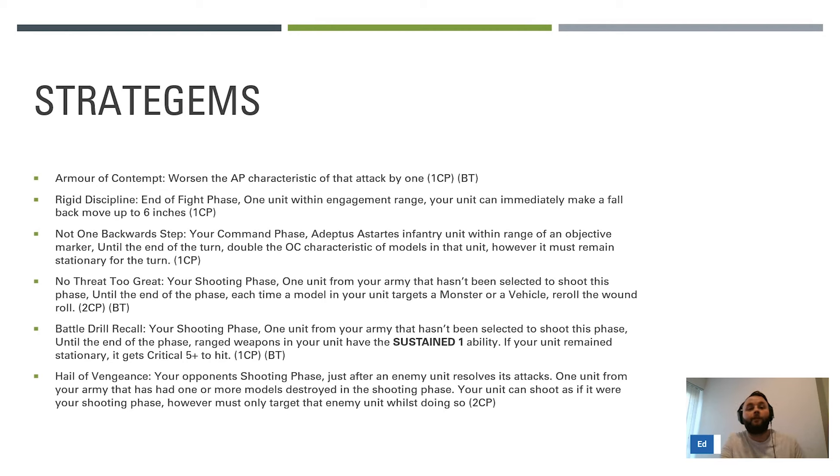Not One Backward Step: in your command phase, it's an adaptive stratagem. Select an infantry unit within range of an objective marker you control - until the end of the turn, double the OC characteristic of models in that unit, however it must remain stationary. This is fantastic for getting primary. If you can fall back in the enemy fight phase and then double the OC in your command phase, you can really be playing the primary game well.